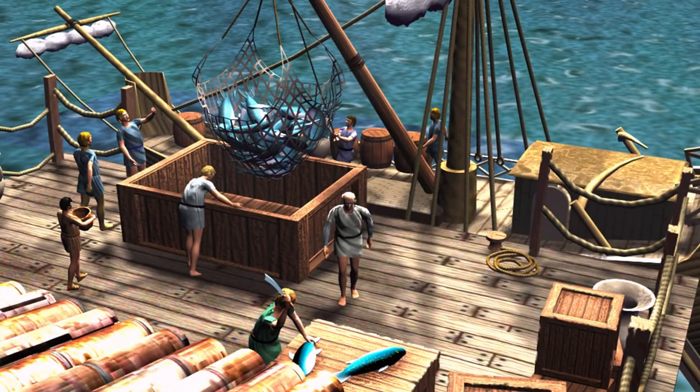Hey guys, welcome back to Caesar 3. We're here on Tarsus and the Desert Spirals. This is going to be phase 3 for this map. In phase 1 we set up our first main spiral and solved all our money problems. Phase 2 we finished the main spiral and started setting up all of our industries, getting infinite money and setting up the final two spirals. In phase 3 we're going to be setting up our second housing spiral and the villa spiral to try and get max level housing. Let's go ahead and get things started.